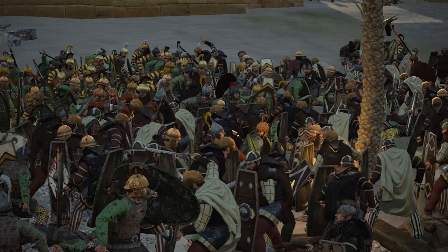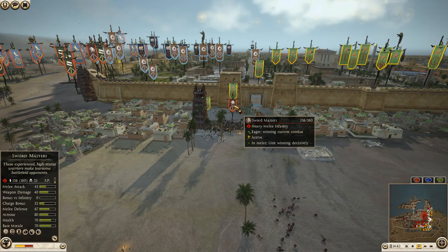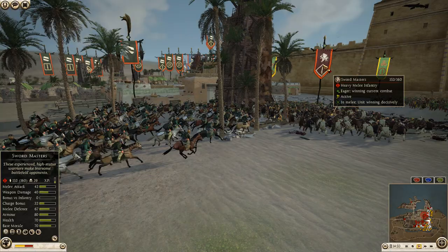Another unit of Celtic warriors is making their way out — charging in onto the side of those sword masters. Here comes the noble horse general for Galatia, making their way in to help. The sword masters actually knocked a lot of those units down when they charged in.